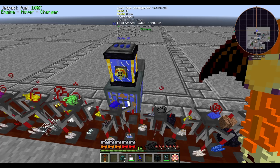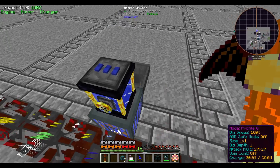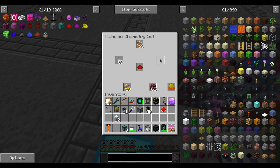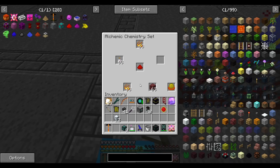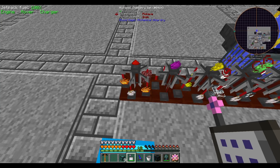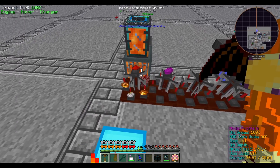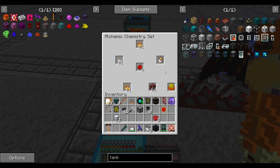Only two of the reagents do anything weird with non-stackable items. Aqua salis uses water bottles but doesn't leave an empty bottle behind, so I have an automated water bottle filler that I'm manually supplying glass bottles to. The truly weird one is incendium — it uses lava buckets, and the input slots on alchemic chemistry sets can't be interacted with by item conduits. Instead of setting up the automation ritual just for one item, I'll put up a system to fill lava buckets automatically and manually pull out the empty buckets as crafting finishes.